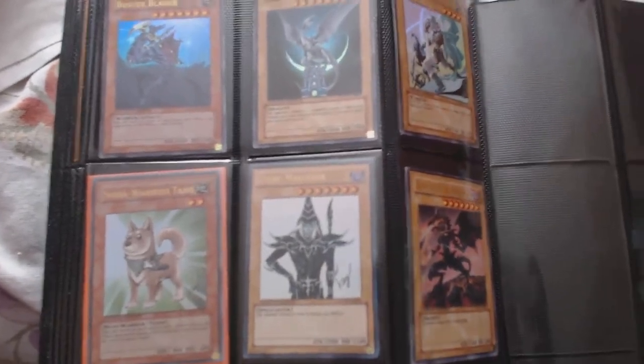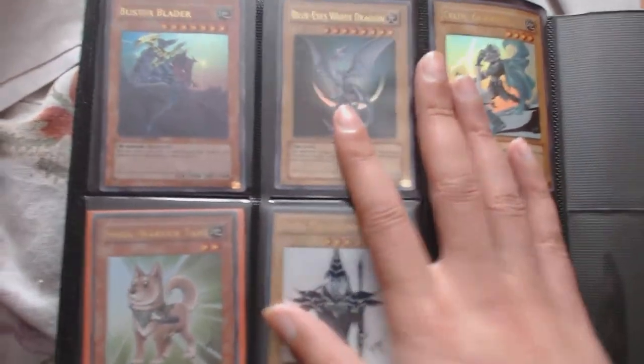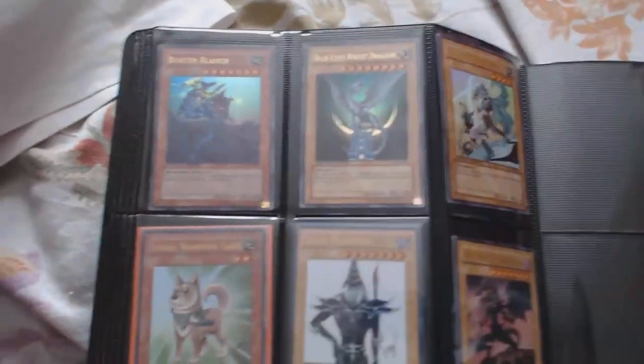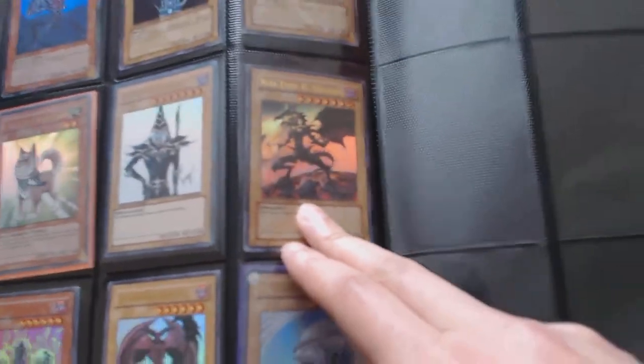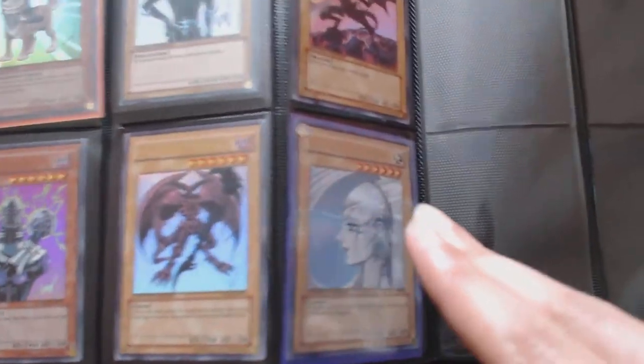And finally these are all from the Yu-Gi-Oh Anniversary Pack — all nine of them, all ultra: Buster Blader alternate art, Blue-Eyes White Dragon, Celtic Guardian, Shiba-Warrior Taro, Dark Magician, Red-Eyes Black Dragon, Jinzo, Summon Skull.